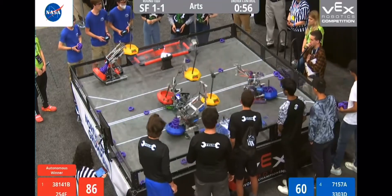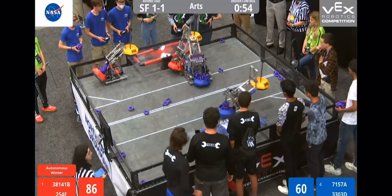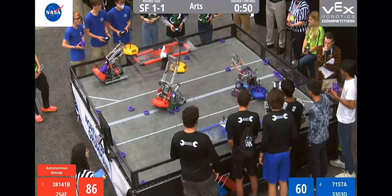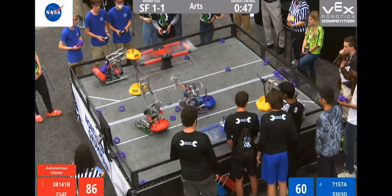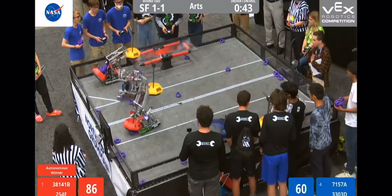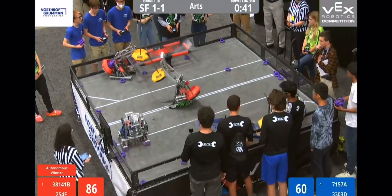Red alliance bot 254F has a red mobile goal filled with rings and is waiting by the platform, now with the high-scoring mobile goal. Blue alliance is pushing red alliance back into their zone while 7157A is coming close to their own zone and approaching the platform. 45 seconds remain — this is anyone's match and anything crazy could happen.